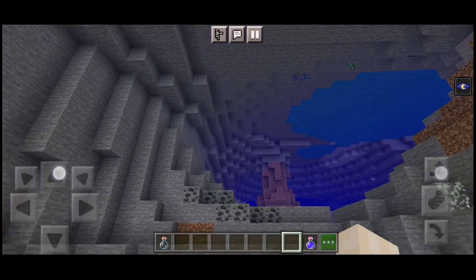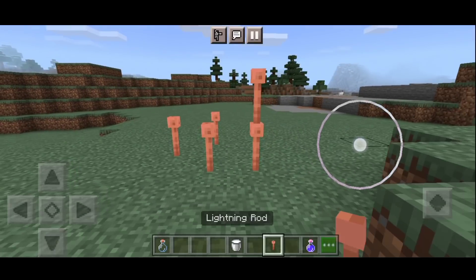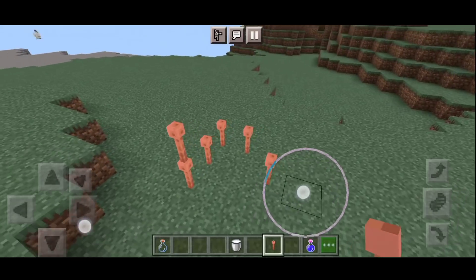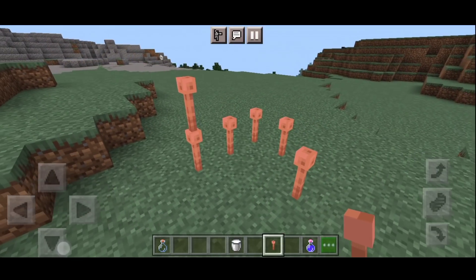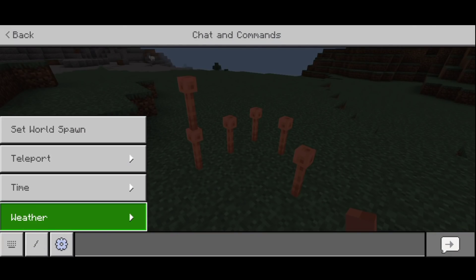Here in this update you can see a lot of updates, so first I will go above and I will show you some items. This is the lightning rod. There are a lot of leaves here. I will make it rain, so first of all I will change the weather.